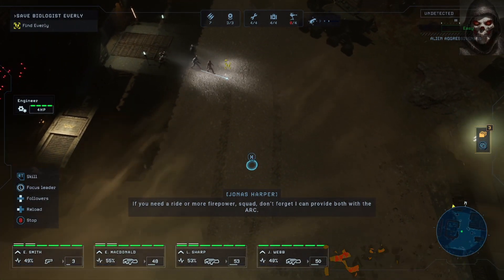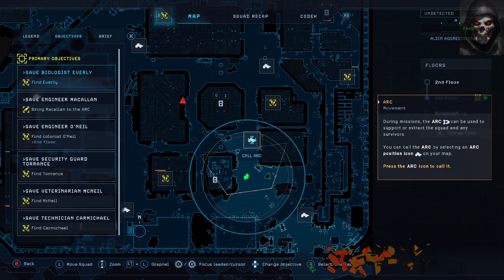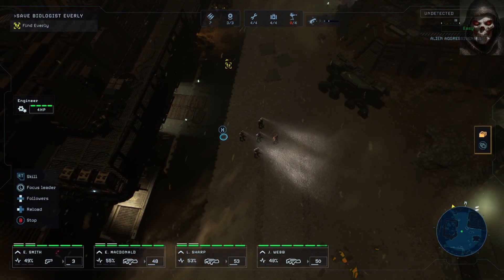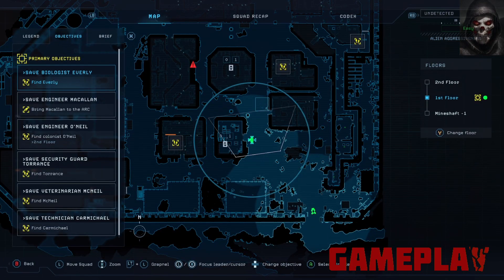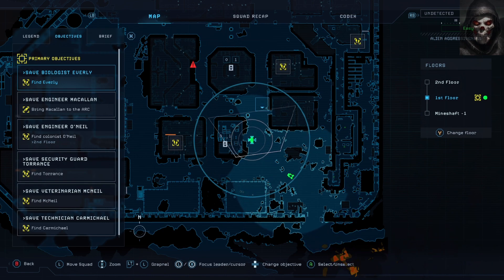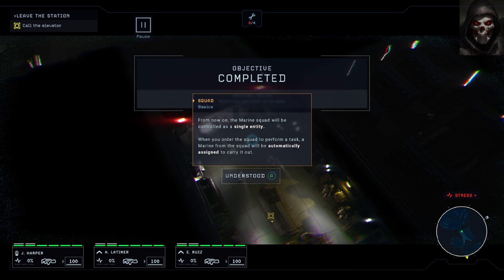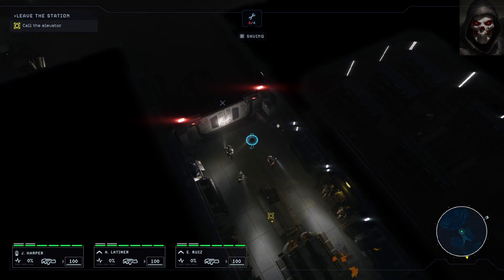When landed on these highly detailed and large maps, you'll be given a series of objectives. As you progress, optional side quests appear, giving you choices in what to do next. Side quests are almost as important as main quests, as they often lead to NPCs which increase your squad choices or resources back at home base. How you approach any objectives is entirely up to you — there is no push from the game to go a certain path at a certain time.